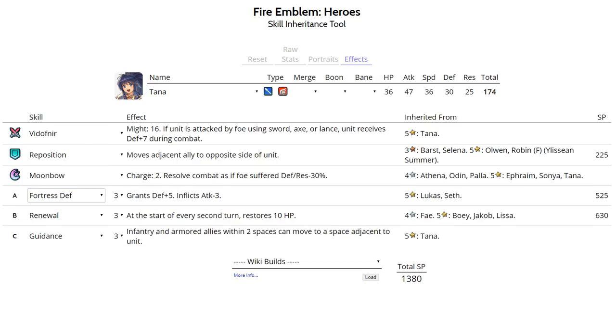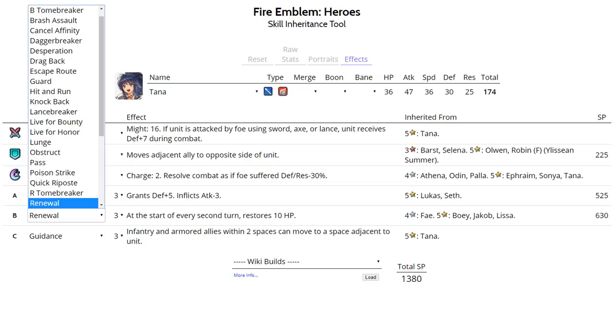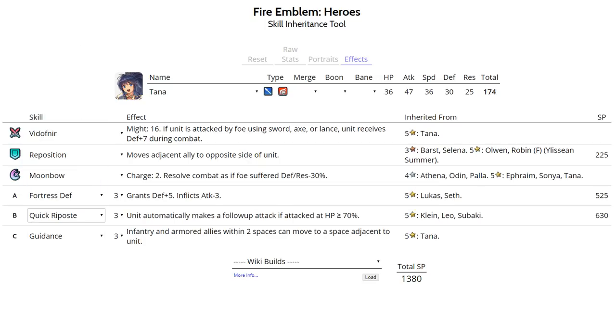Renewal is useful in Chain Challenges and Tempest Trials. For slot C, run Guidance on most of these sets unless you're on a Flyer Emblem team, since Guidance gives free Wings of Mercy to Armored and Infantry units — it's a great default skill. For her Sacred Seal, run HP+3 for extra bulk. Best IVs are plus Attack minus Resistance, though a plus Defense Tana can work well too since she can reach over 40 Defense.